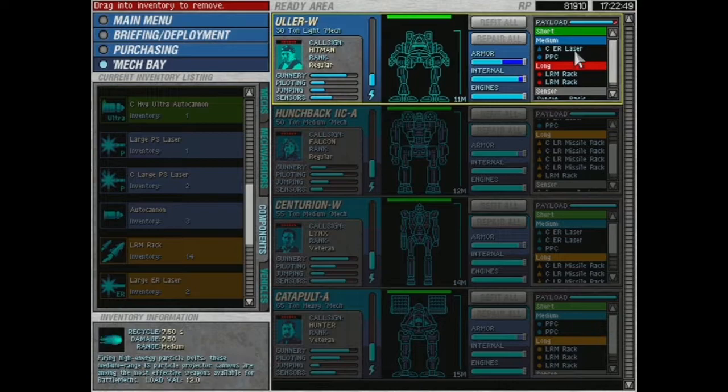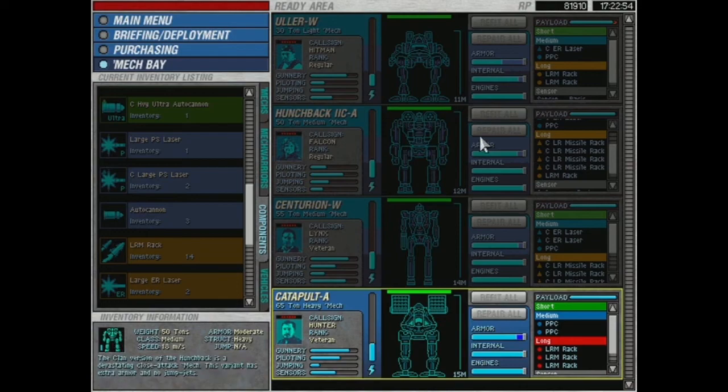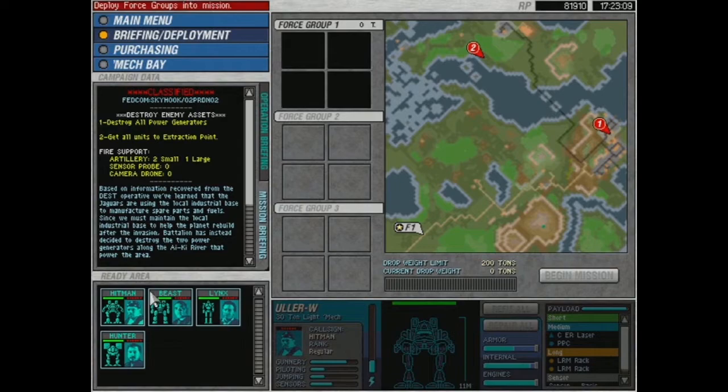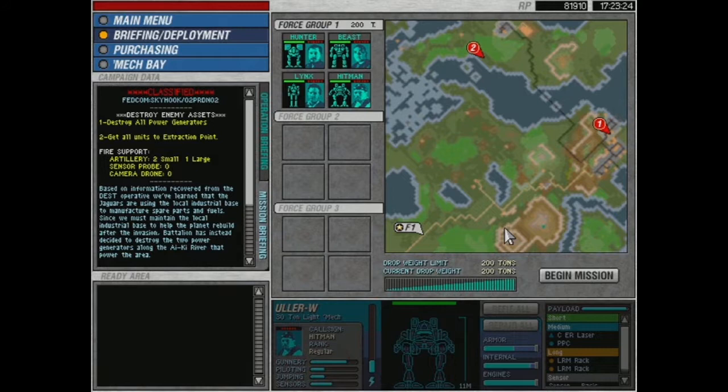Destroy all power generators and get all units to the extraction point — you better believe I will carry that mission out. Mech warriors, prepare for combat. Mission 2 of Skyhook is a go. One thing about this game is that in other Battletech games like Crescent Hawk's Revenge, MechWarrior, or MechWarrior 2 Mercenaries, you get to play on other planets. This game is a much more contained story — it reminds me of Crescent Hawk's Inception, the first Battletech computer game, which took place entirely on the planet of Pacifica during a Kurita invasion.